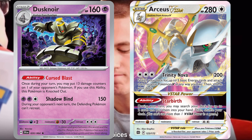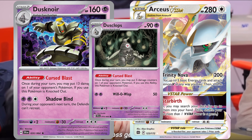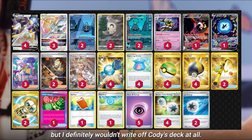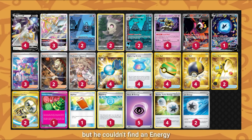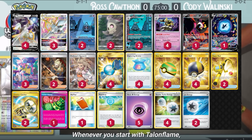General Deck Strategy. The combination of Arceus VSTAR and Dusknoir offers a mix of aggression and consistency. Arceus VSTAR is the main attacker, which at the same time accelerates energy for other Arceus VSTARs on the bench, while Dusknoir complements the damage needed for Arceus to become a very powerful attacker.